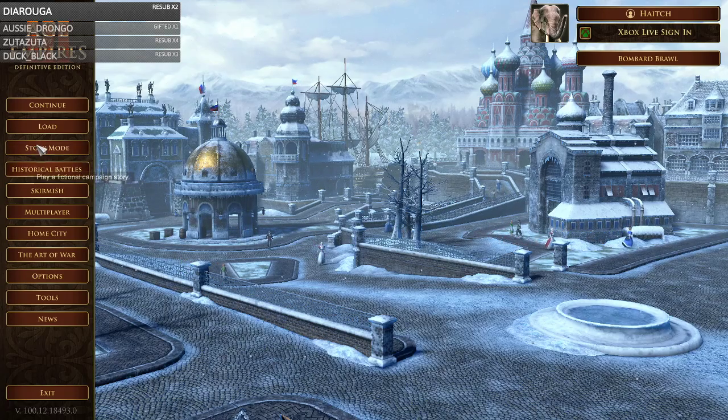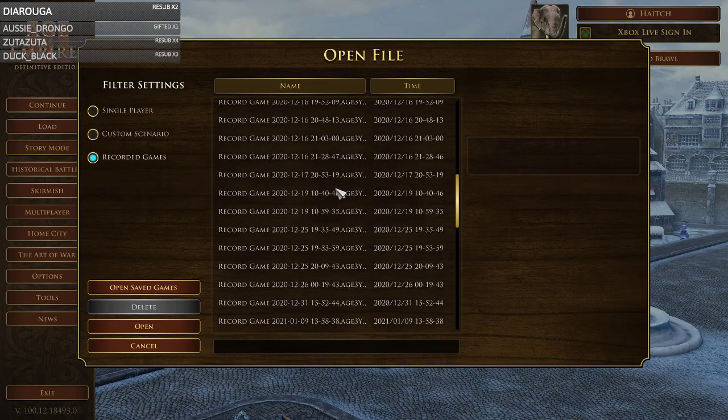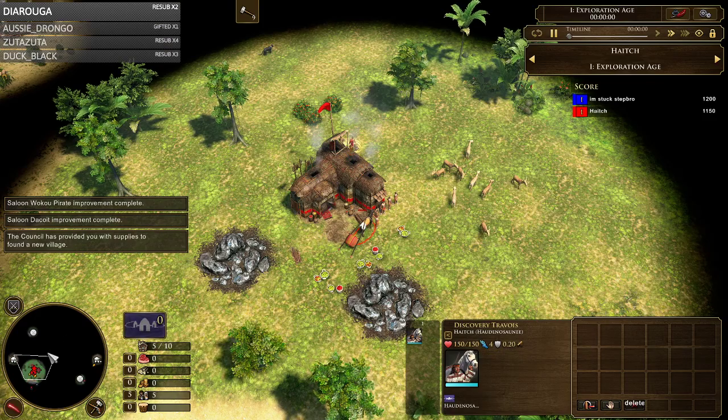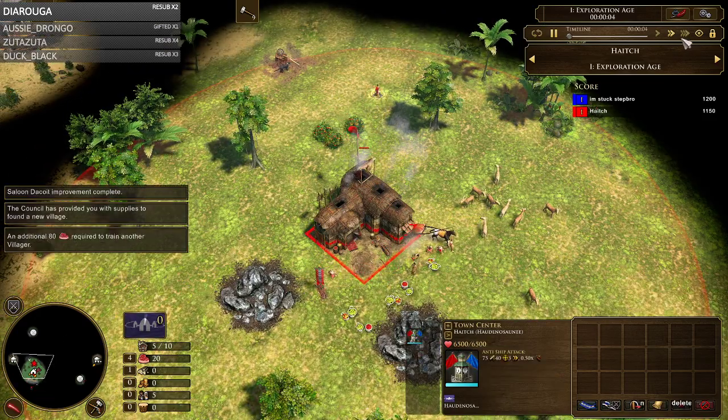Hey guys, this is going to be part 2 of my water guide. This time I'll be playing Nero, aka Haudenosaunee, against Portugal on Malaysia — a map with two ponds either side. Let's just get right into it.